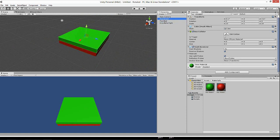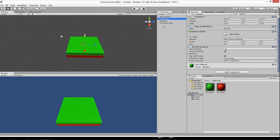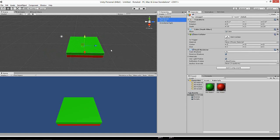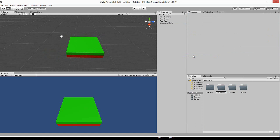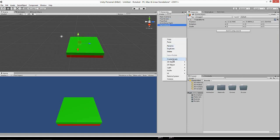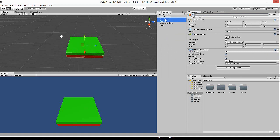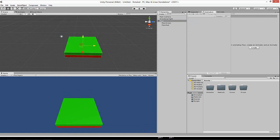Now we've got our two floors. Next we want to do the animation — the flipping part. Go back to assets and create a folder called 'Animation'. We'll do it in a slightly different way. Create an empty game object, call it 'Floor', and drag Floor Green and Floor Red into it. Now this floor object contains both — if you move it, it moves them both, like parenting. Then go to Window > Animation to bring up the Animation window. Make sure you have 'Floor' selected.